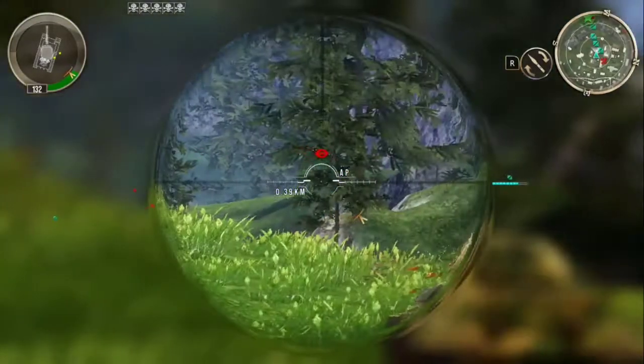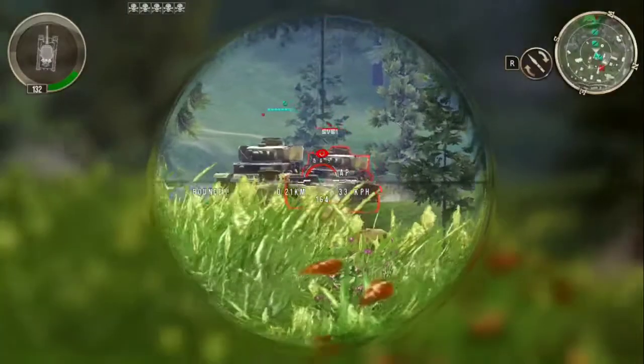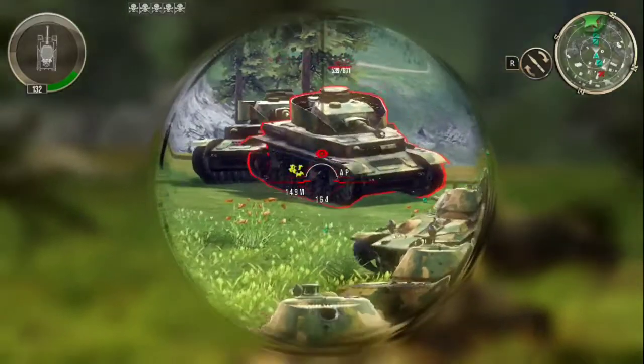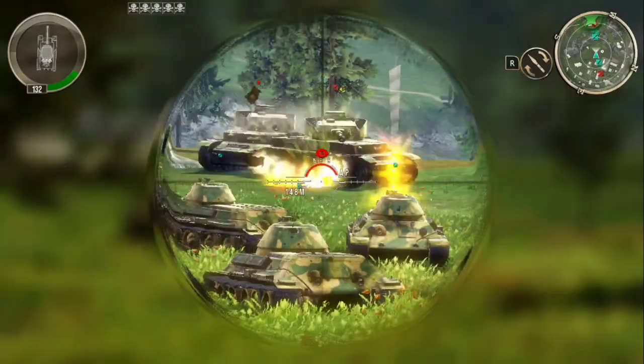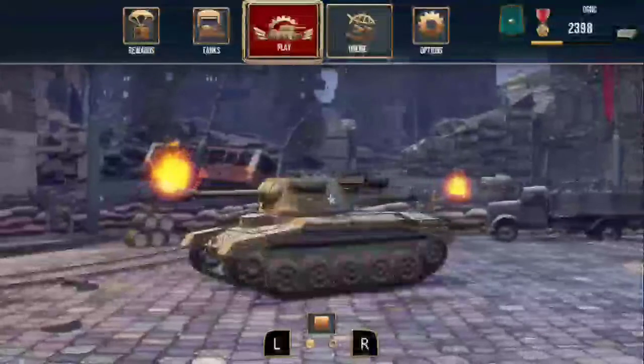Let's look at the custom games, which are pretty cool and fun. I'm not going to show every mode, but going to Play → Custom Game, we've got King of the Hill, Capture the Base, Team Deathmatch, Last Team Standing, and Free Realm. I'll show you Team Deathmatch. There are lots of environments: France, the mountains, Russia, the Pacific, and the desert. I prefer the Pacific and the desert — they're just fun to play in.